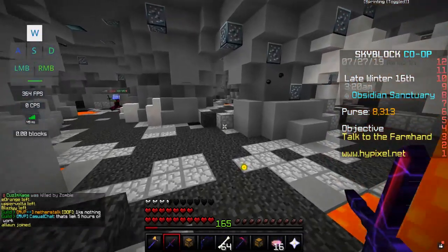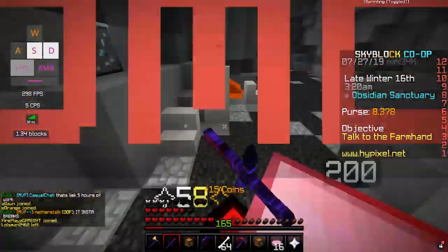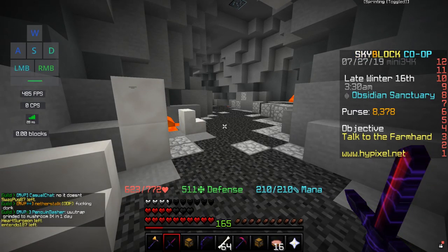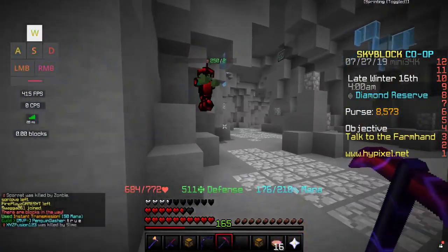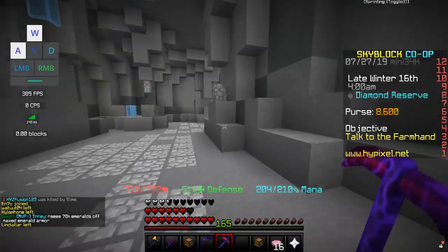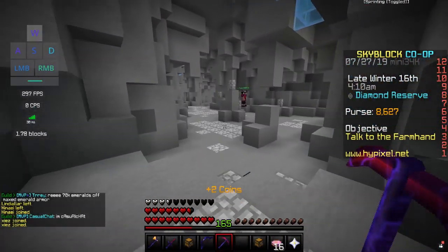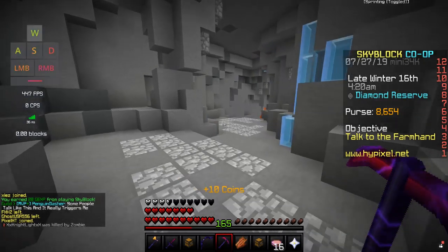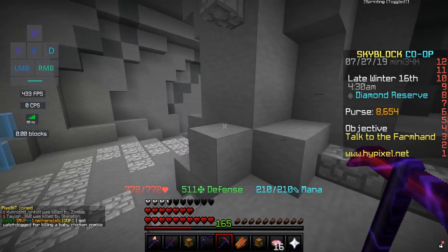So far it's looking like the deep caverns might be your best bet. You're not going to make nearly as much money here in five minutes as you would from farming pumpkin or melon, but if you're getting money, XP, and combat XP all from one place, it's really good. The obsidian reserve seems like the best spot right now because it has the highest level mobs you can fight, giving 24 XP per kill.